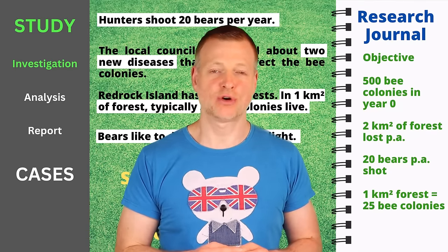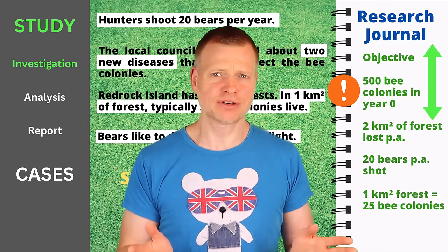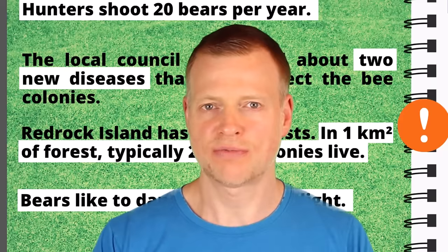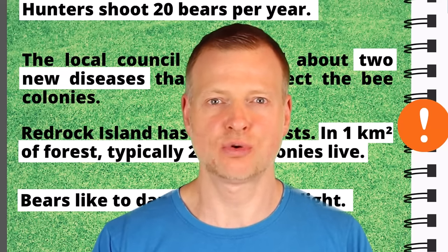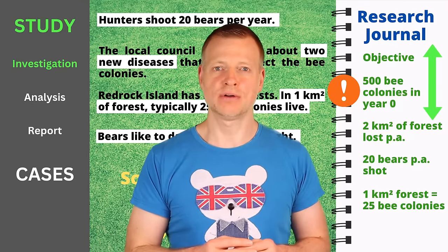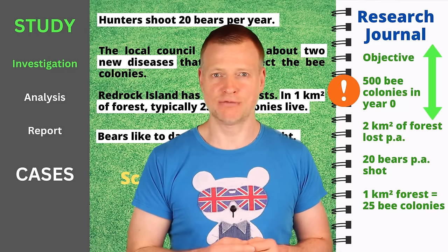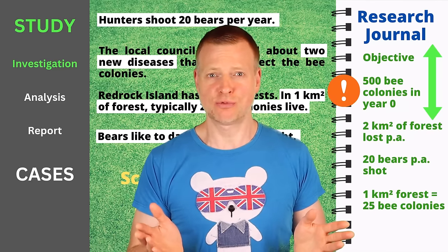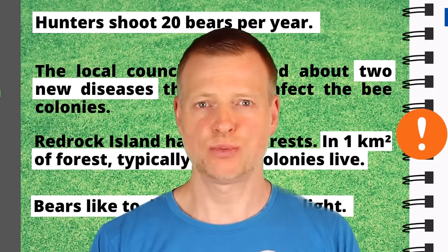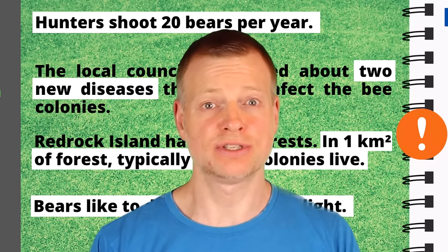After adding information to your research journal, you can relabel, resort and add a priority badge to important pieces. Note that during the investigation phase you do not have to compute anything yet — you need to consider which pieces of information will be required to run the calculations for answering the questions around the study objective. Do not collect all information randomly, as the game most probably measures your capability to discern important information from irrelevant. If you realize in the next phase you have forgotten to collect some data, the game currently allows you to go back, but this costs extra time.